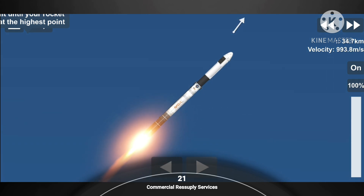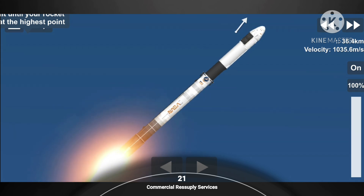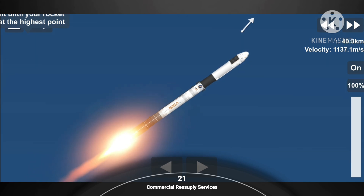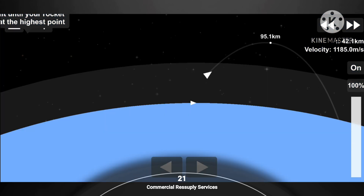That is Main Engine Cut-Off, stage separation, followed by second engine start on the second stage. Main Engine Cut-Off should happen around the T-plus two-minute and 31-second mark.